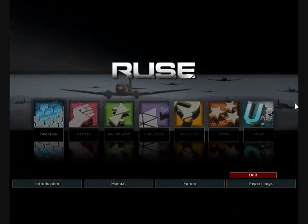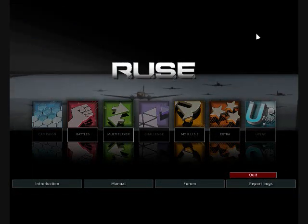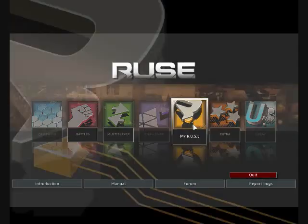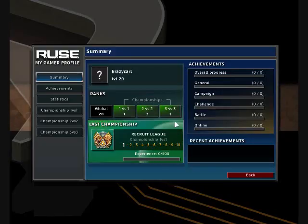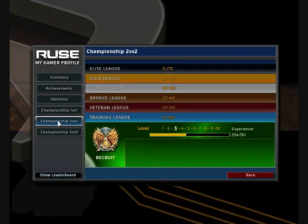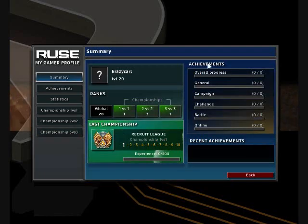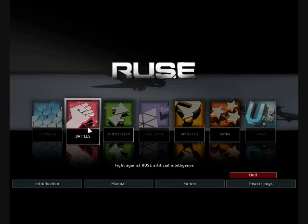Crazy Carl here showing a little bit about this new game RUSE, coming out June 3rd, currently in its open public beta. I'm going to show you first a bit about 'My RUSE,' which shows your options and game profile — a summary of your skills, achievements, statistics, which nation you like to play with best, your best RUSE, favorite unit, and your rankings on the championship ladders: 1v1, 2v2, 3v3, and 4v4.